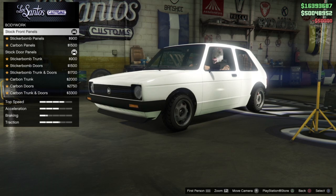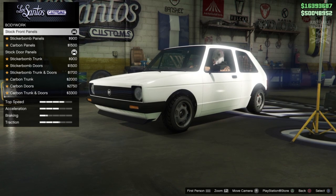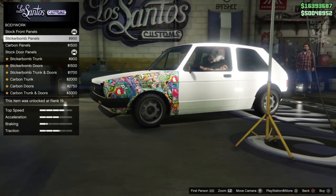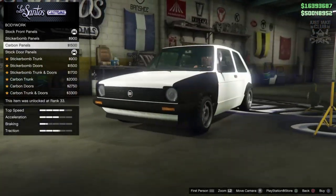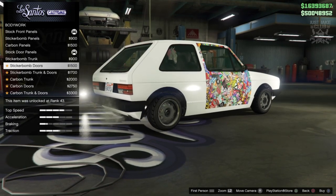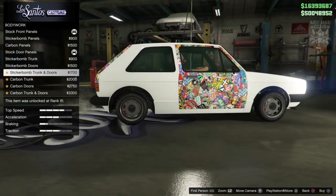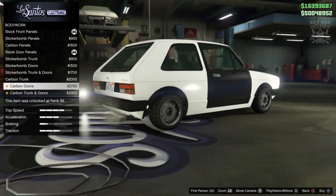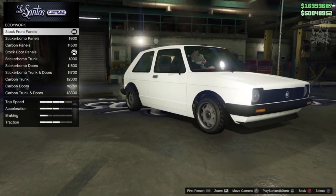Starting with 100% body armor as always. For body work we've got front panels — you can get sticker bomb on this old Mark 1 German Golf, and there's also carbon panels which look cool. For the doors you can get sticker bomb as well — I think this is the first car in GTA where we can actually sticker bomb the doors. I'm going to keep it clean though and stay stock for the panels.